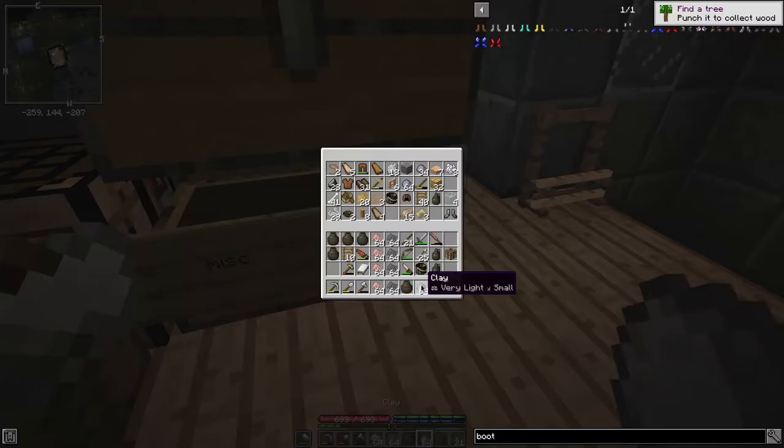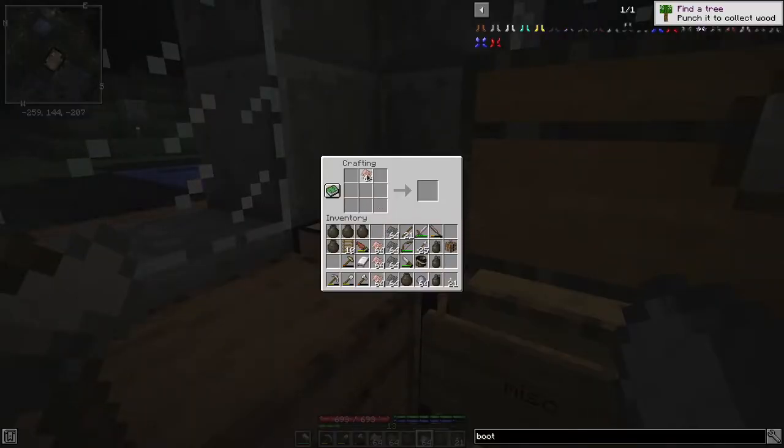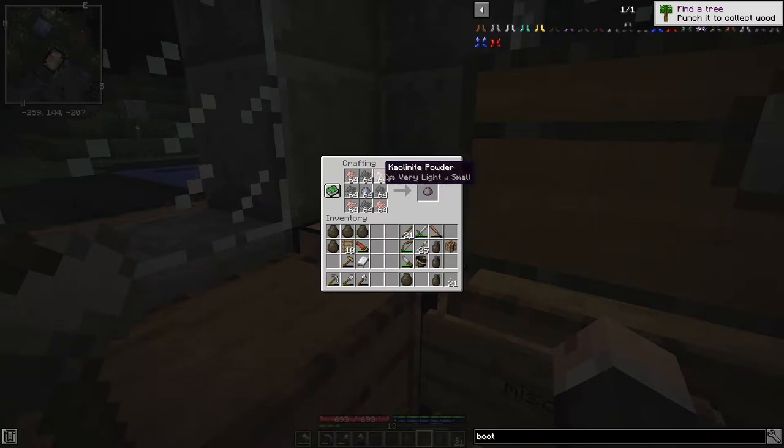The goal of this episode is to take all those resources that we found in the previous episode and use them to make a blast furnace. The first step in that is to make a bunch of fire clay. The way we do that is we take colonite powder in the outside corners of the crafting grid, regular clay in the middle, and graphite filling in the other spaces, and that gives us fire clay.